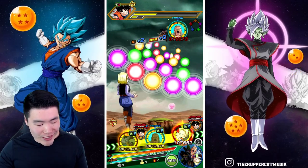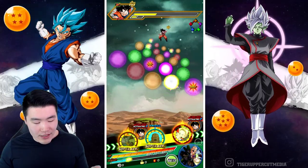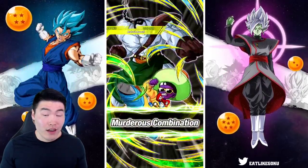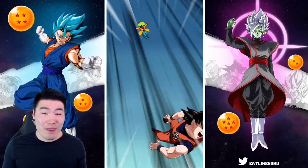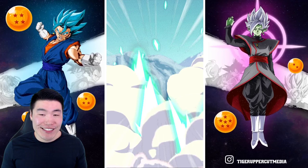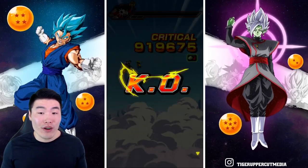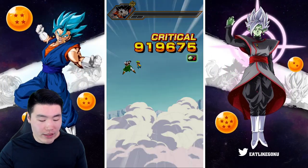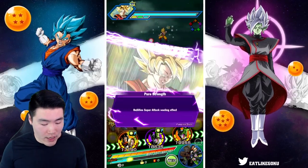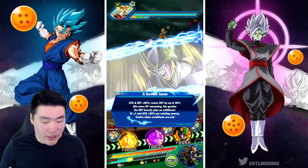Let's see what Android 14 and 15 can do offensively. Over a million — that's not bad. So at 140% Attack and Defense, we're critting for 900k with the attack reduction, lowering the enemy's attack as well. Pretty good first turn right there.